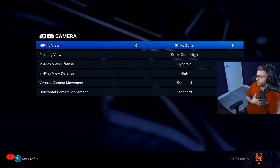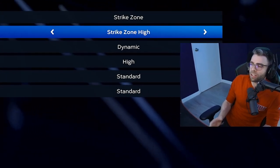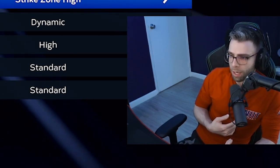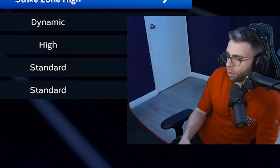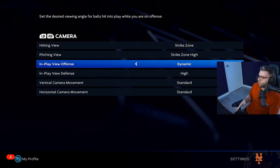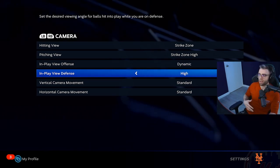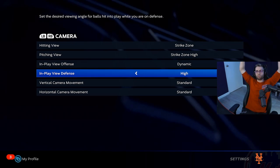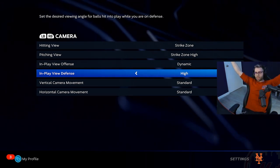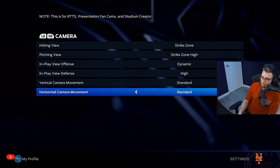I personally think the best two are Strike Zone and Strike Zone High. I pitch on Strike Zone High — it just helps me pitch better. For In-Play View Offense I like Dynamic so I can see hitter pimp jobs. In-Play View Defense I have on High — when the ball is hit you get a big zoom out so you can see the whole field and get good reads. Camera movements I didn't touch.